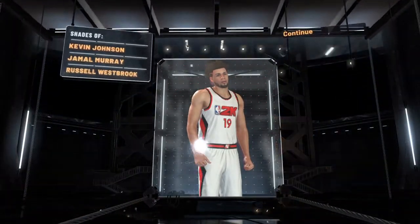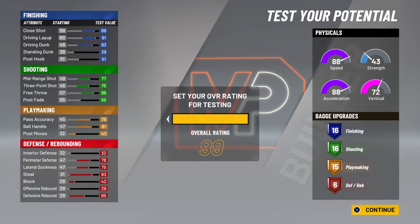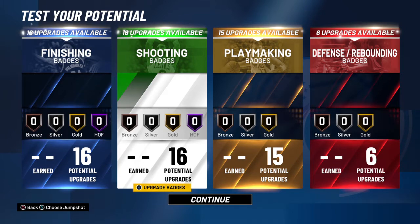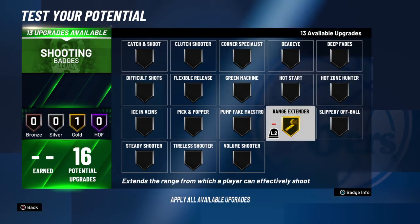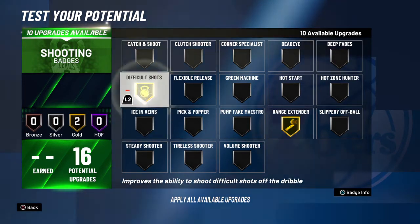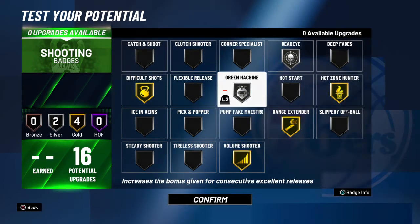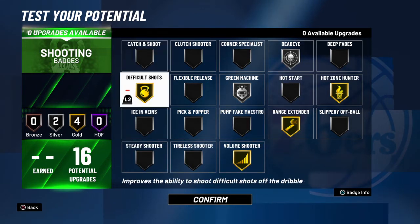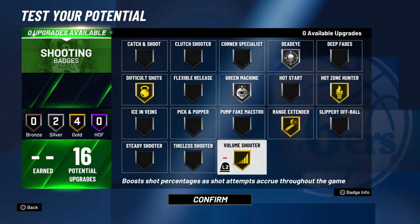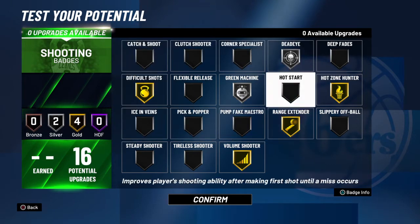Now let's continue to the badges side. One thing about this build — the game shows that you get Hall of Fame in shooting, but you really don't. I don't know why they made the pie charts like that, but as you can see it shows shooting on Hall of Fame, but if you try to max it out it only goes to gold, you can't do anything. But if I were to take these 16 points, I'd probably do something like green machine, dead eye, hot zone, and some volume. If you don't really care about dead eye or volume, I'd put a little in catch-and-shoot, or maybe even tireless shooter — we don't really know yet, but these are the best few badges you can use right now.